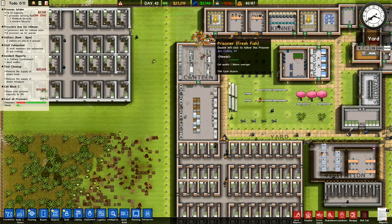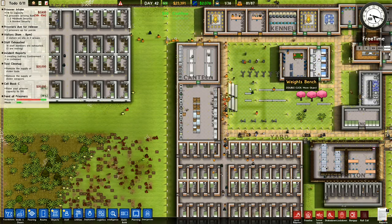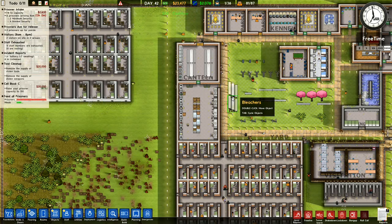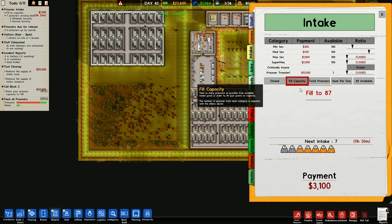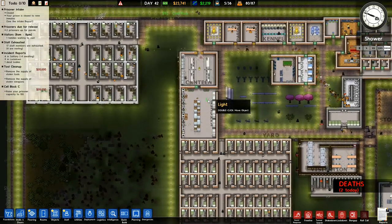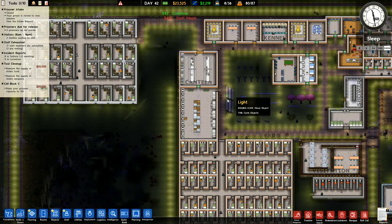I've got exhausted workmen strolling around - most of the workmen are down here clearing forest. 36 guards are still bringing in the new prisoners. Let's rush things along - I've got prisoners coming into the yard. The morgue and infirmary I'm going to separate out and have different rooms for them. I've got a load of workmen over here. I'm saying fill the capacity but I'm actually going to close intake again until I've got the next bit done. I'd also like to clear up the supply of stolen tools.